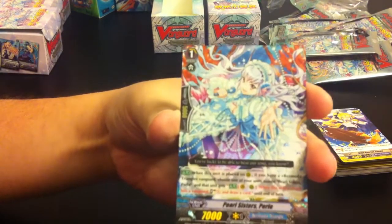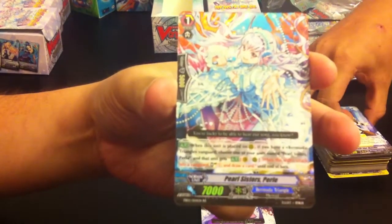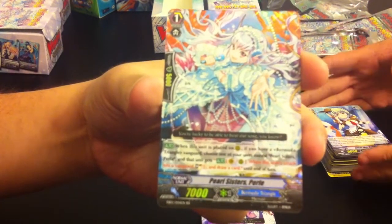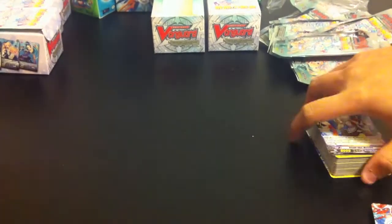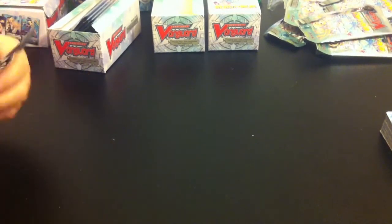Alright, so those are the cards from John's deck. I'm going to move on to mine. First pick — I guess we both got the same card first. Yep. First card... Pacifica. That's not very good news for us. That means we're going to either have to not run the ride chain or buy some ride chains.